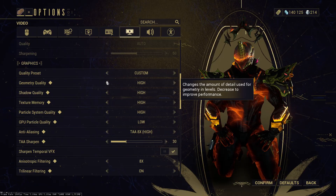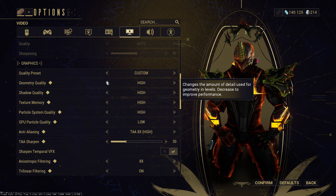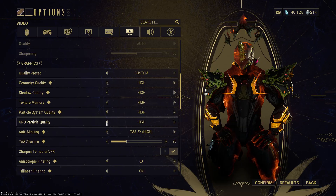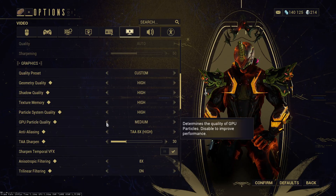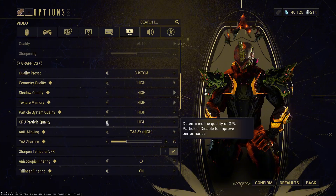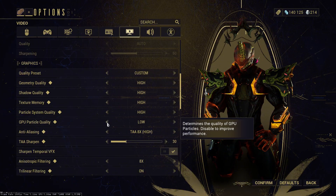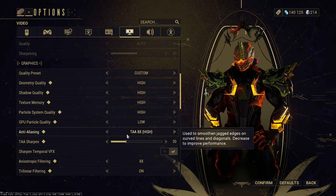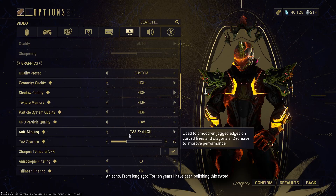For Graphics I keep everything at High — I wouldn't go to Ludicrous on everything because I don't think it makes much of a difference and you won't be getting more frame rate. I have GPU Particle Quality at Low, but you could pump this up to Medium or High, though you would get less performance. I just want to target my monitor refresh rate, so I keep the settings at High and GPU particles at Low.